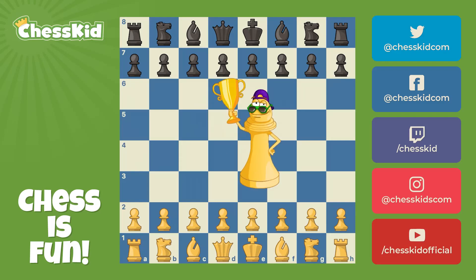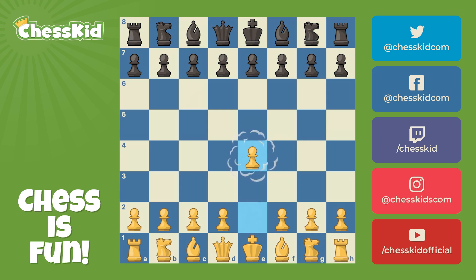One of the winners of our last ChessKid site-wide contest was Sour Hatch, the Sour Hatch Kid. He got to play Fun Master Mike, and he gets his game reviewed today. He played E4, Fun Master Mike was black and played G6. This is called the modern opening.